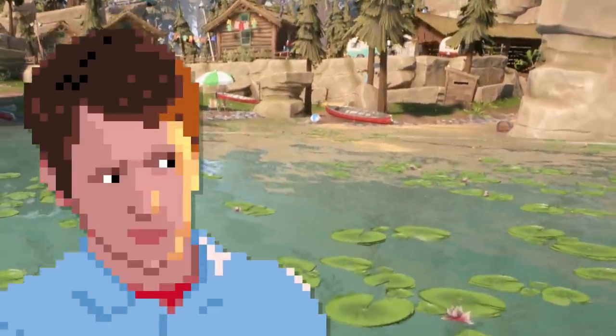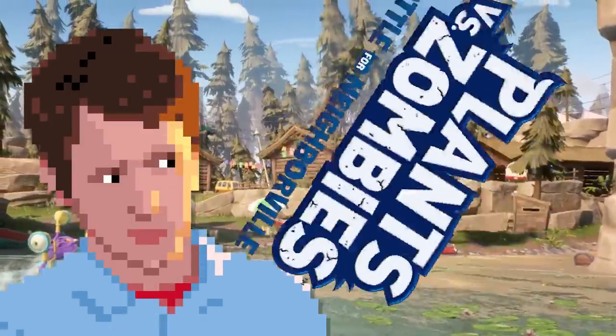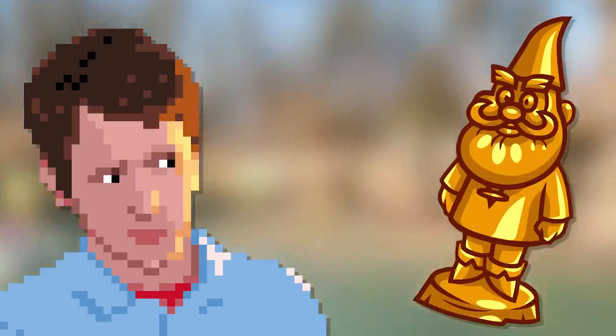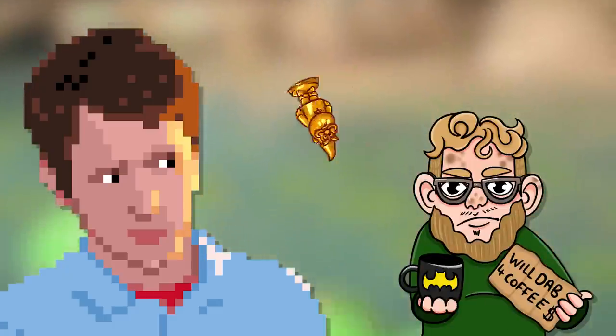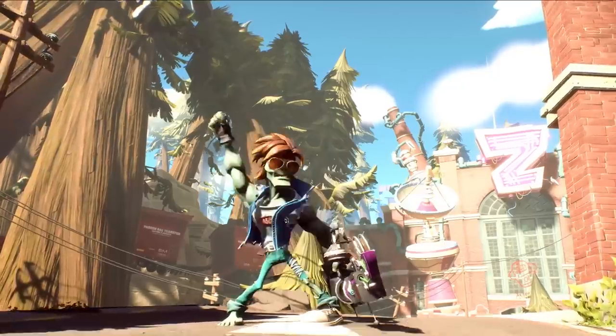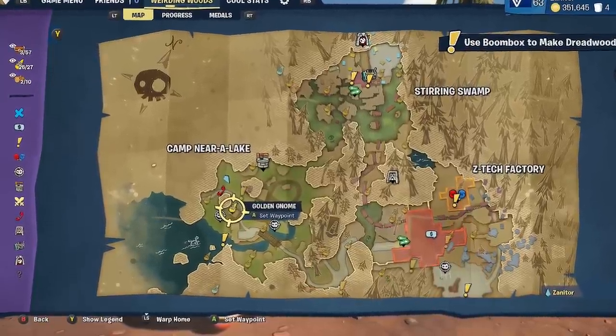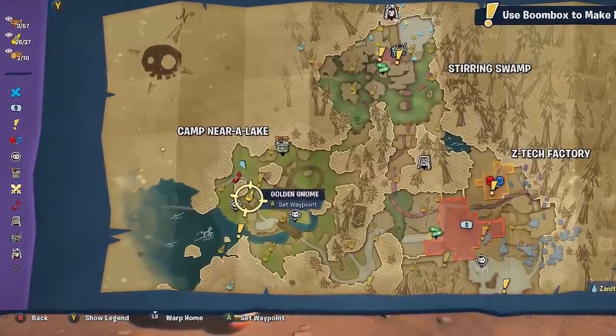What's up guys, Zach Scott here with another guide to Plants vs. Zombies Battle for Neighborville. Weirding Woods is a zombie PvE area and there are 24 golden gnomes to be found there. My friend Jordan, aka Xanator, helped me find them all, so I'm going to pay it forward and help you find them all. All I ask in return is that you subscribe. Weirding Woods is divided into Camp Nira Lake, Stirring Swamp, and Z-Tech Factory.